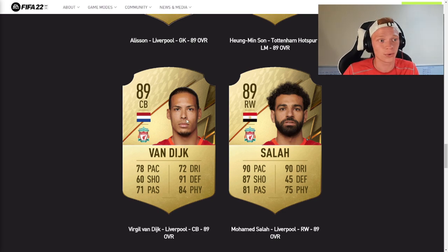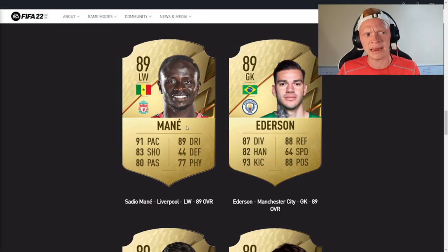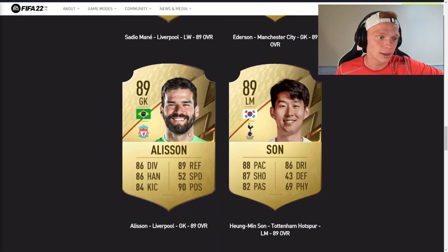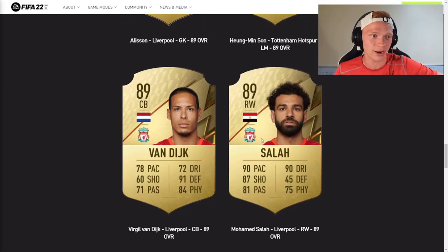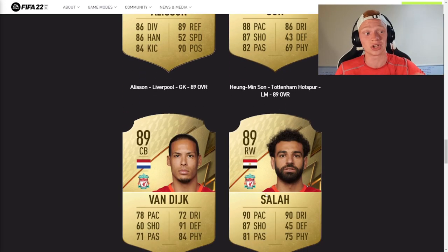Next up, we've got two Liverpool boys — Van Dijk and Salah — both downgraded from 90 in FIFA 21 to 89. Van Dijk I understand, being injured all season. A minus one to 89 seems fair. Salah, I have no clue why he was downgraded — he had another unbelievable season. I think Mohamed Salah is one of the most underrated players in the world and did not deserve a downgrade. Salah and Mane being the same rating makes no sense. Mane should have gone to 88 and Salah should have stayed 90.